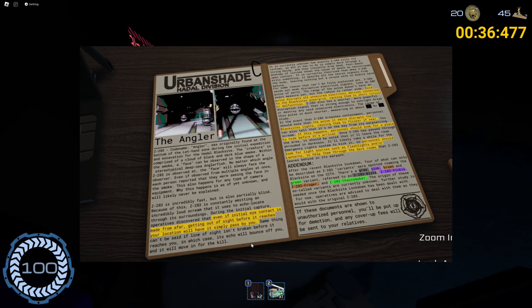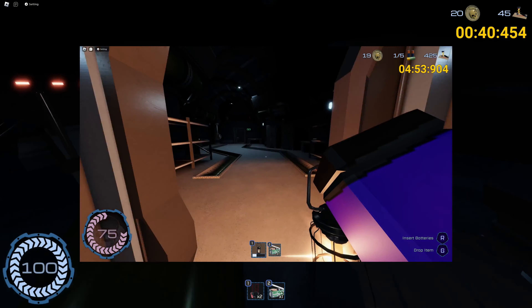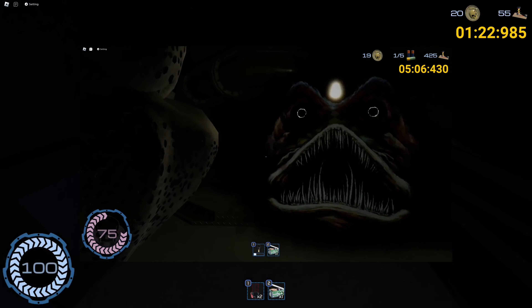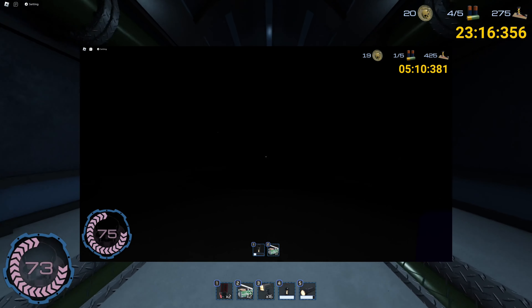Frogger is just like Angler — lights flicker and all — but instead, he doubles back. Once he reaches the nearest unopened door, he rushes back to where he spawned, then goes back to the nearest door again, rushing about two times. When he passes going back to where he spawned, get out of the locker to prevent getting kicked out when he comes back. Then, when you hear him again, go back in.